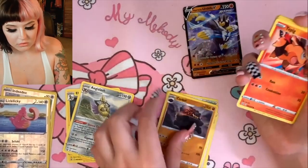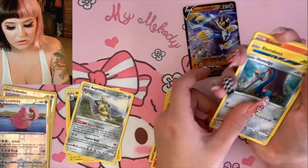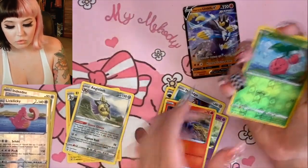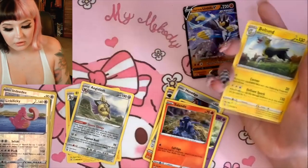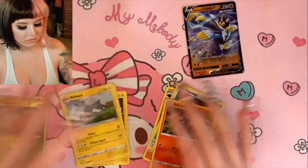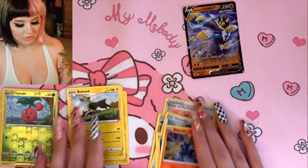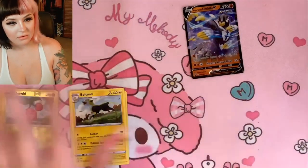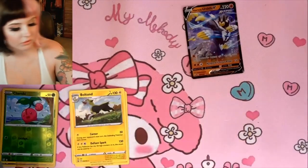We got an energy — get that out of here — Tower of Darkness, Karrablast, Focus Sash, Swinub, Honedge, Electrabuzz, Bellossom, Togedemaru, Salazzle, a Ditto for the reverse holo, and then for the rare a Dubwool. Sometimes I feel like it doesn't run through some of these packs as fast as the others.